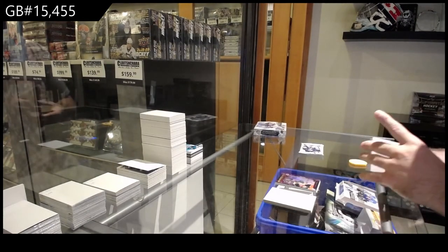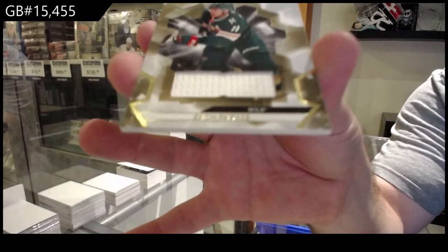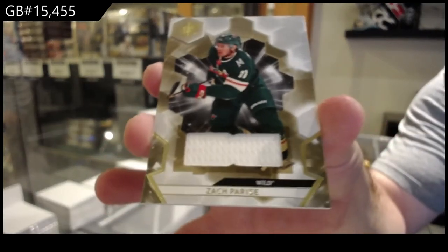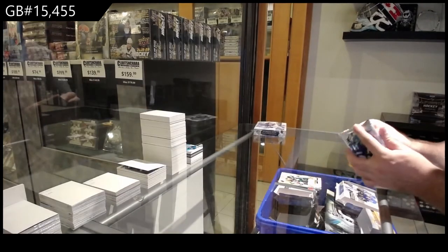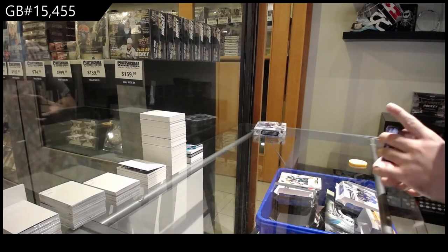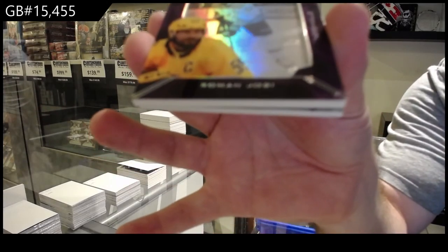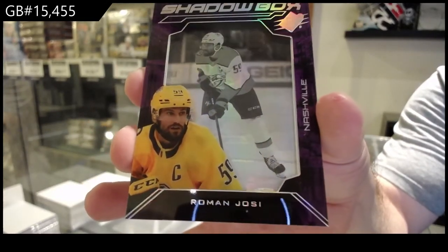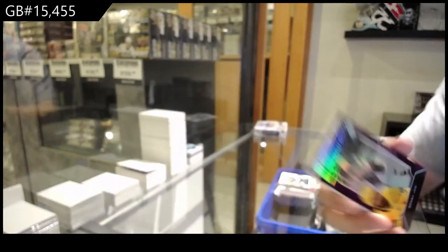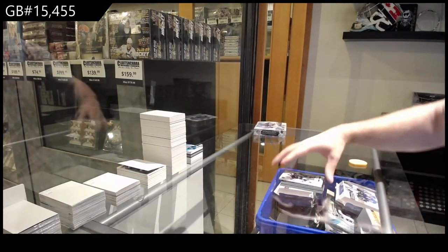For the Minnesota Wild, Zach Parise jersey. And oh — we got another shadow box, Roman Yossi for the Preds. And for the LA Kings, Drew Doughty 299.